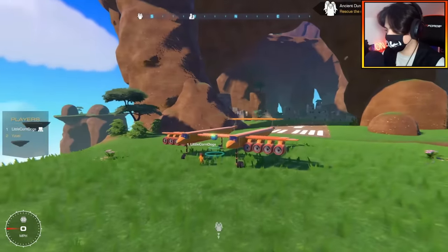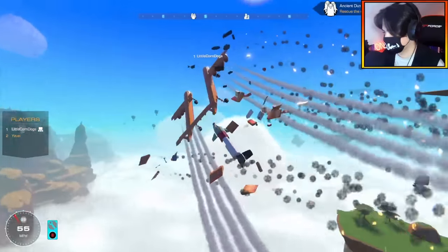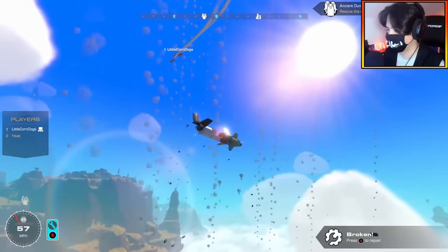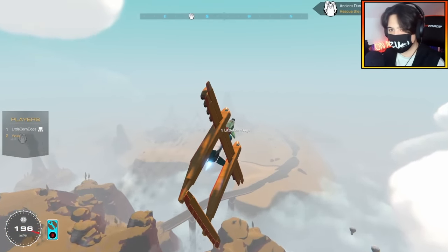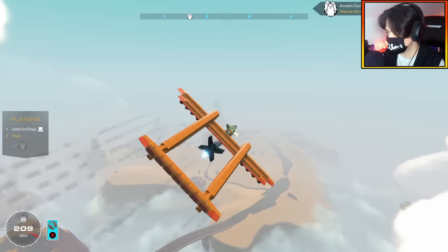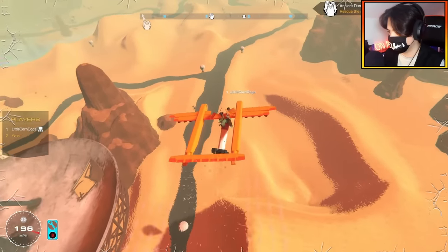You want to blow up one more thing? Yeah, let's do it. Just for fun. Yuzi, what do you want to hit? Apparently we're hitting you — apparently you want to take out our own aircraft. Let's do a moving target, maybe? Let's go for the hovercraft down here. Whatever you want, I'm dropping you now.